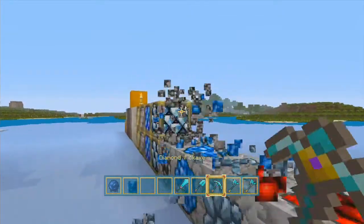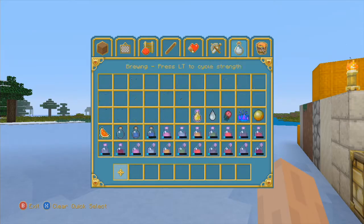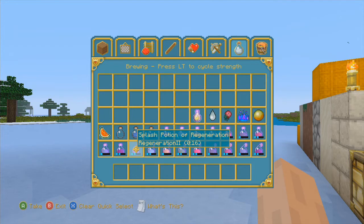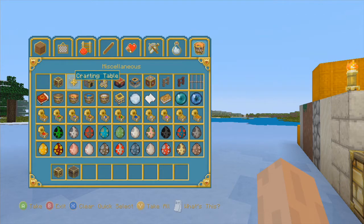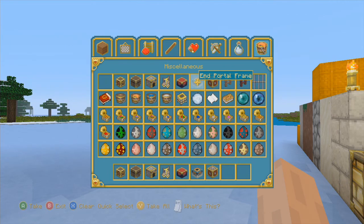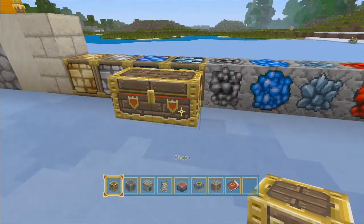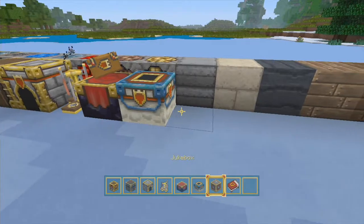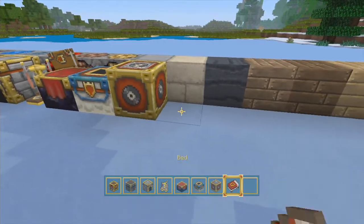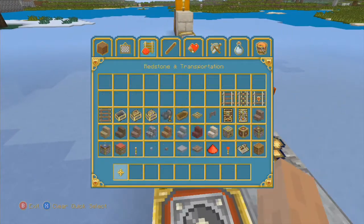Oh, this pickaxe is hella cool! They're both axes. Then we've got splash potions, eggs, and the buckets look pretty cool. Then we've got the chest — yeah, it doesn't look too bad. Crafting table, furnace, brewing stand, enchantment table, portal, jukebox, and a bed — that looks cool.